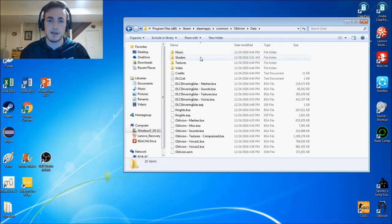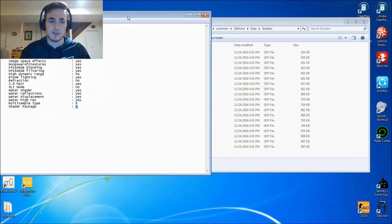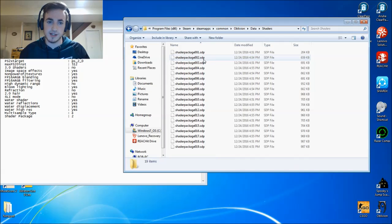Go to Oblivion, then Data, then Shaders. Here are all of our shaders for Oblivion. This tells me that I'm using shader package number 2, which is this one right here. Whichever number it says, find the corresponding folder in here.